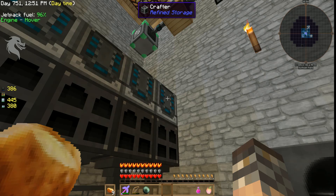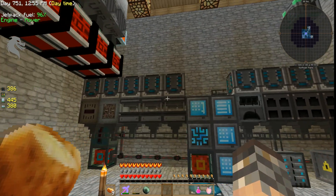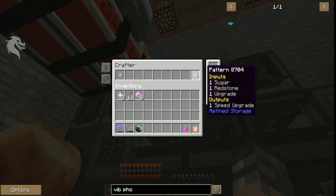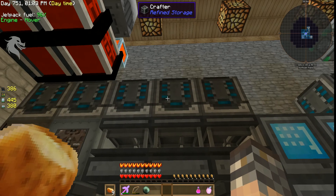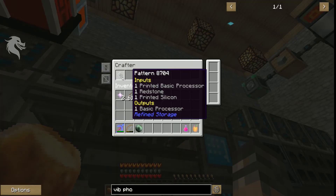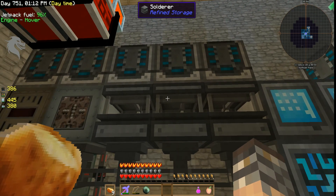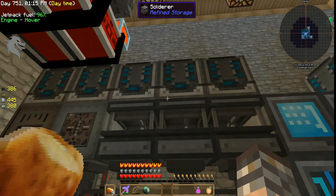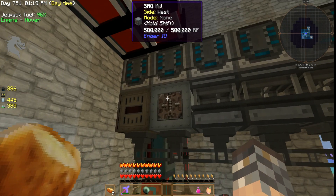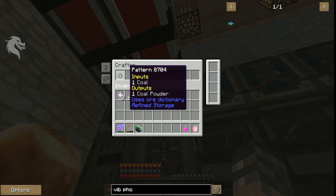This way I'm not waiting an entire rotation to get things that I want—I recommend doing that. My solder is the same way. I have one of those—this is just a pattern I made for upgrades—so I can make one of each, because normally it wouldn't make all three at once. I got my sag mill up here automatically grinding things up as I need them—I think it's just coal powder.